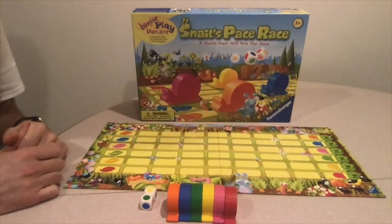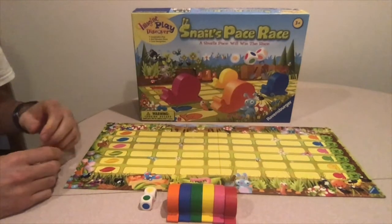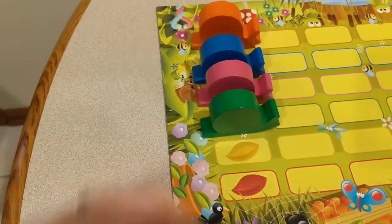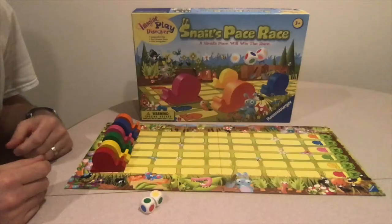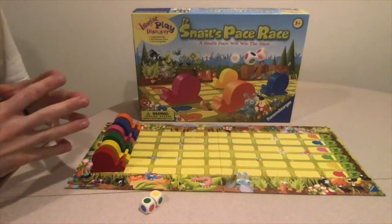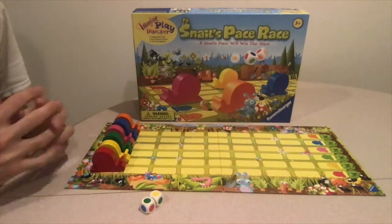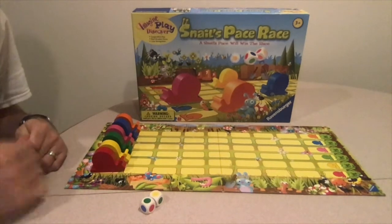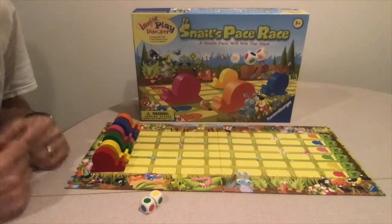The game has multiple variations but they all start the same — place each snail on its corresponding leaf color. The game can be played as a competitive game or cooperative game, which is a cool feature that not many games have. We will first start with the competitive game, which actually has variations to it.